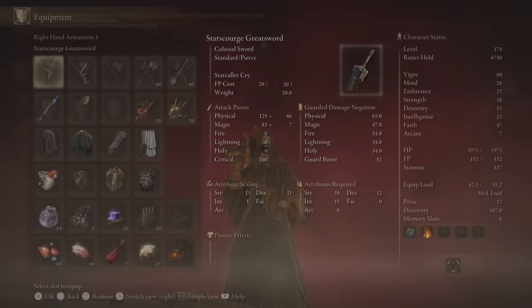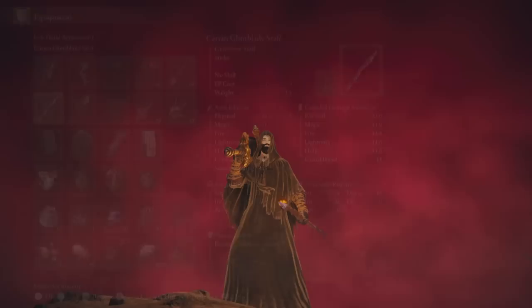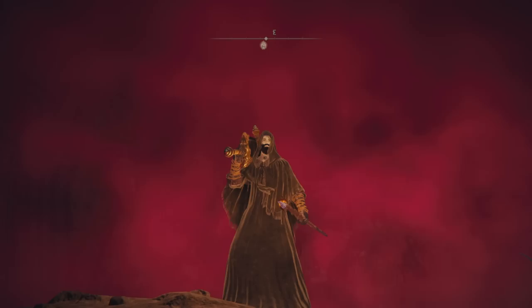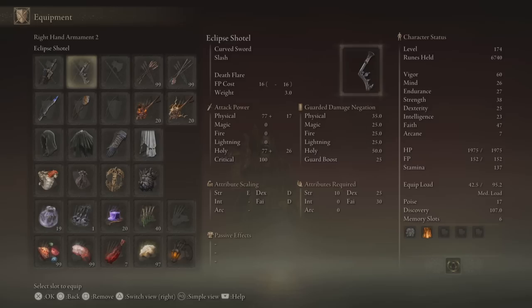This build is going to include all the different ways that you can apply blight in PvP. We're going to be utilizing the Eclipse Shuttle, the Gravel Stone Seal, as well as the Carrion Glintstone Blade. And with those sorceries and incantations, we're going to be using Fia's Mist and Death Lightning. Trying to put all three of them into the same build is actually kind of a mess, so we're going to look into why that doesn't work and then a potential different version of this build where we can make blight a little bit more effective.